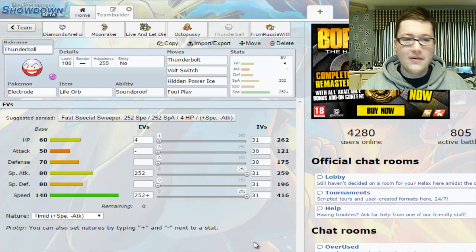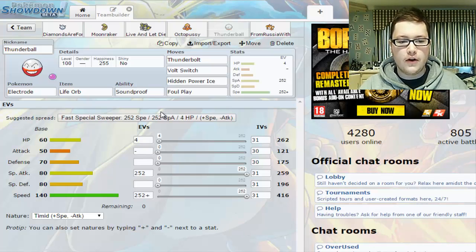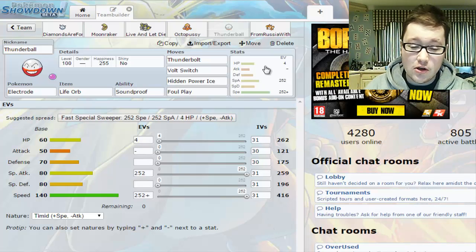Next up we have Thunderball — what an appropriate name for an Electrode. Our second Life Orb user. With Soundproof — I think that's the best ability. Thunderbolt, Volt Switch, Hidden Power Ice, and Foul Play on there. Should be putting in a decent amount of work.